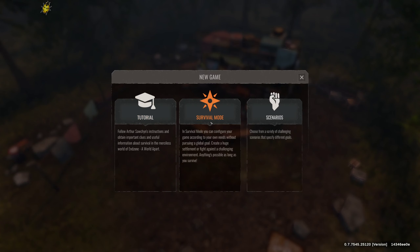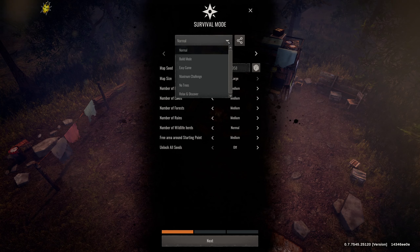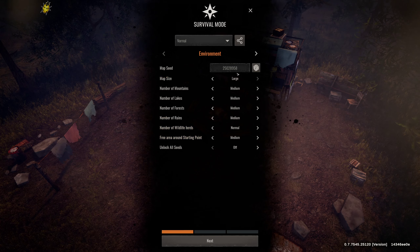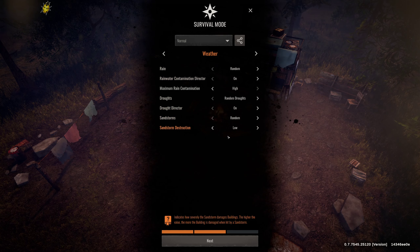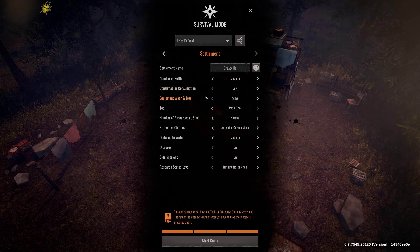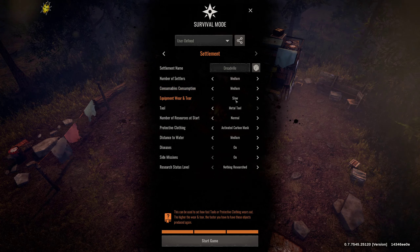I've been playing it for a little while now just to make sure I'm familiar with it. So we're going to jump in here on Survival Mode. I like to do a normal challenge with all this stuff set to medium. I like to keep all these settings the same. The only things I do change is I put consumables and equipment wear and tear down to low and slow. Actually, we can put consumables to medium. The equipment wear and tear I do put to slow.